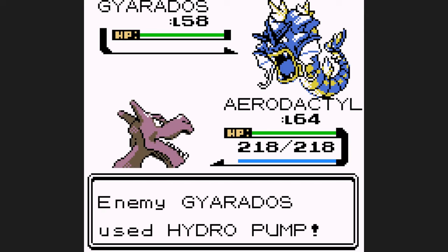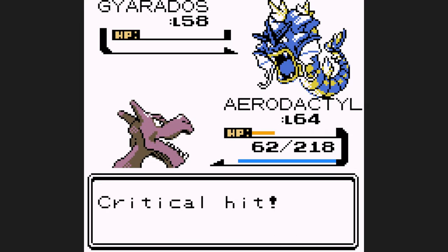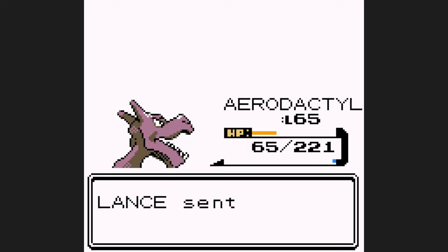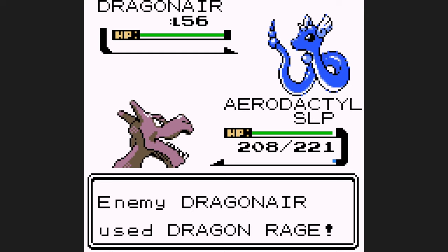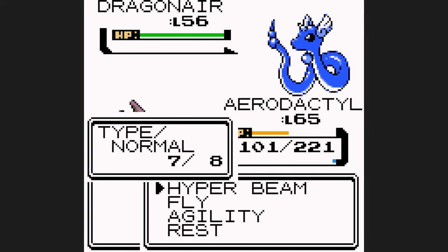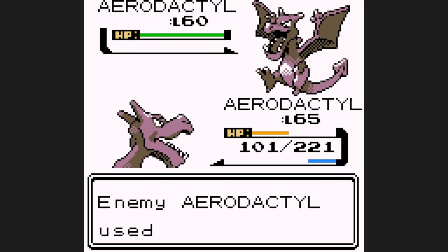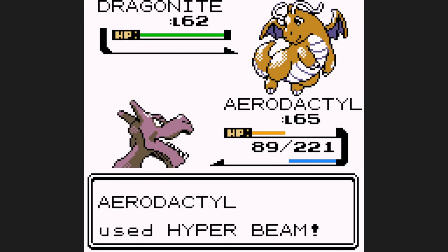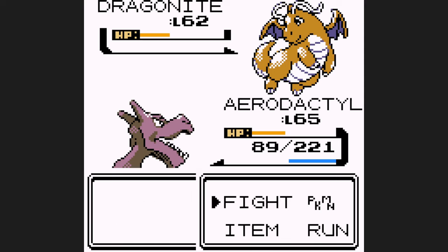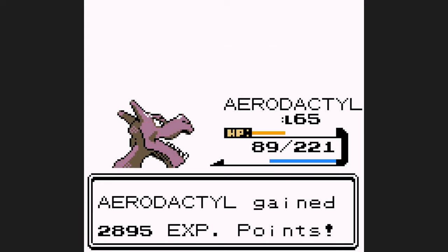I decided to reset and give it one more go. I go for Fly on Gyarados — 3 for 3 on crits — tank a Hydro Pump, knock it out with Hyper Beam. We level up going into the first Dragonair; I want to set up 3 Agilities, then use Rest to heal back HP, but it goes for Dragon Rage the entire time I'm asleep. Once I wake up, Hyper Beam one-shots both the first and second Dragonair. Against Aerodactyl, I stay safe and go for Fly — a crit does half, Bite doesn't do much, and a YOLO Hyper Beam knocks it out. Last is Dragonite — I go for a YOLO Hyper Beam but don't get the one-shot. Dragonite uses two Agilities; I go for an Agility myself as it misses Slam, then go for Fly and knock it out. For the first time, Aerodactyl has made it to the Champion.